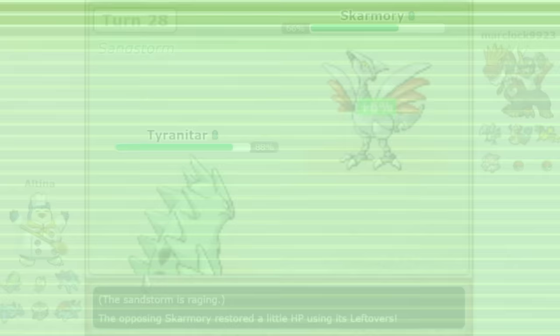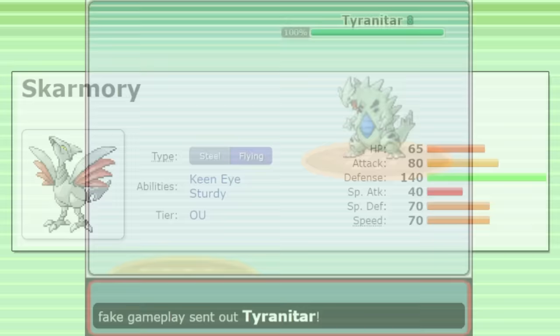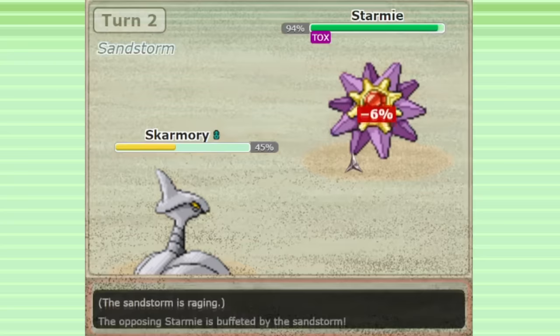Up next we have a weird one: Skarmory equals spin blocker. How could Skarmory be a spin blocker? It doesn't block Rapid Spin like a Ghost type — this is a more abstract idea. The reason some players say Skarmory almost feels like a spin blocker is because it has very positive matchups against some of the most popular Rapid Spinners, and in many interactions can not only dissuade them from clicking Rapid Spin but maintain the spike advantage. One common scenario: against offensive Starmie, you make a spike, they switch in Starmie, use Thunderbolt against you, and you use Toxic.